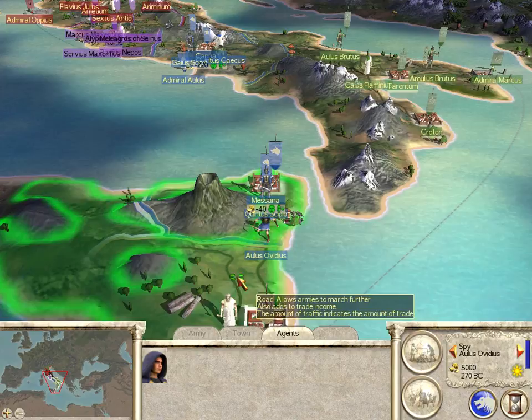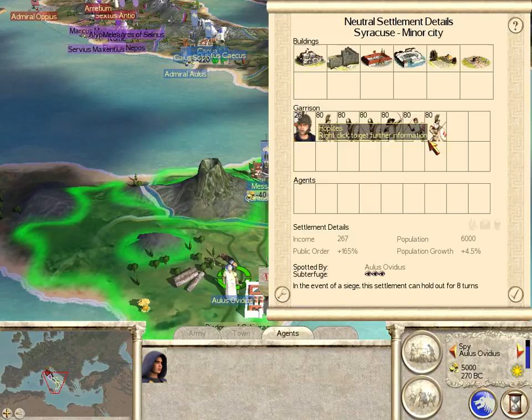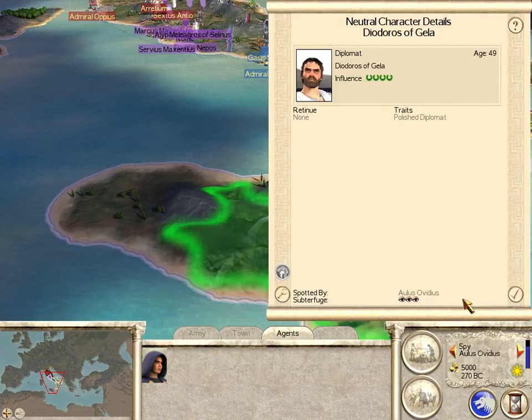There's a Greek diplomat — he's sort of in the way, but we'll manage. He'll be useful later. We might spy down here and take a look into Syracuse, where they have a faction leader, a couple of militia hoplites, archers, and peltasts. I'm not going to put him in the city and spy on the diplomat.